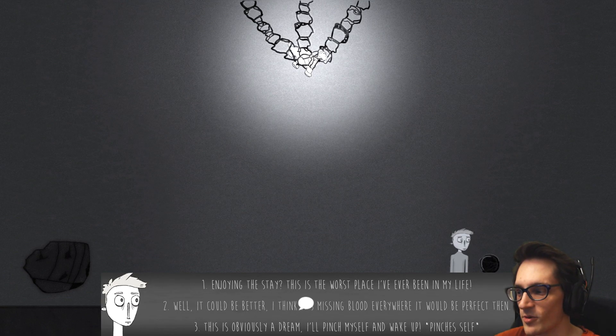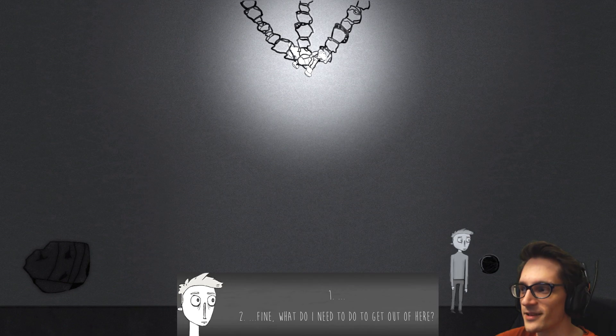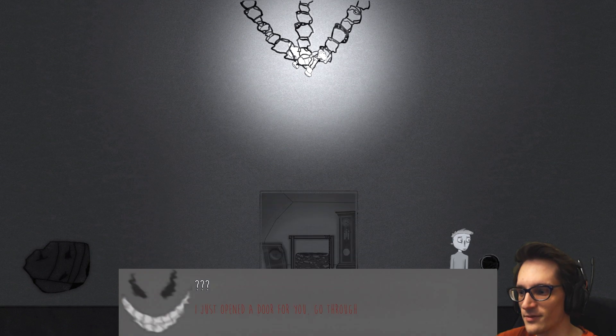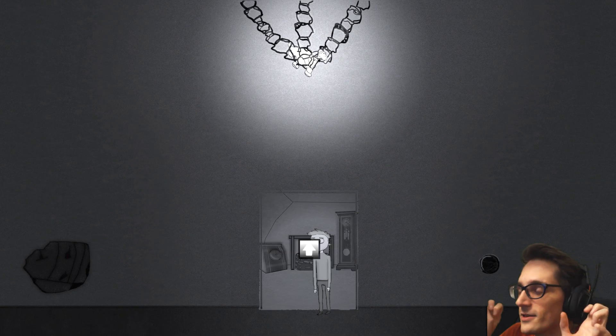It could be better. I think it's missing blood everywhere — that's how I would respond. Someone would break just because of gray drab rooms? That person's pretty weak-minded. 'What do you need to get out of here?' 'Save your friend and I'll let you leave.' Well, that's easy enough. 'Saving him is completely impossible.' 'I just opened the door for you — go through it, you'll find the answers in there.' He opened the door — let's just do what he says.